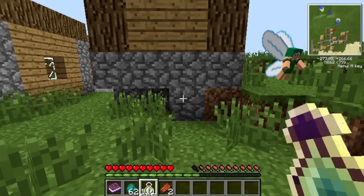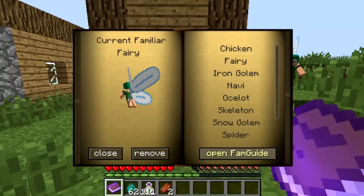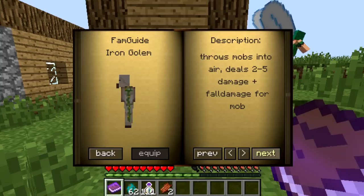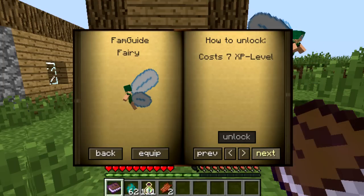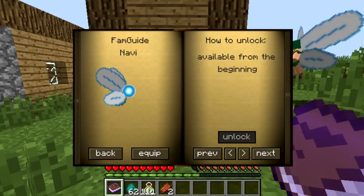How you get new familiars: you start off with three. You start off with the Chicken, which only glides for two seconds. You also start off with the Snowman. And you start off with the Navi, but it doesn't do anything.